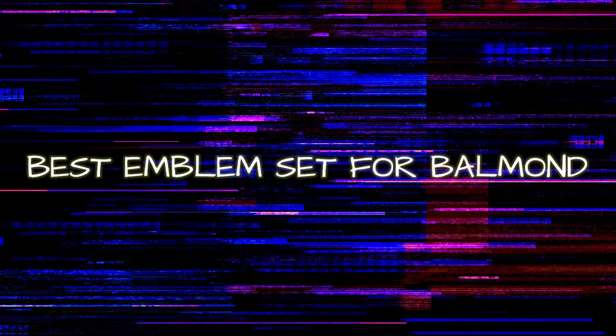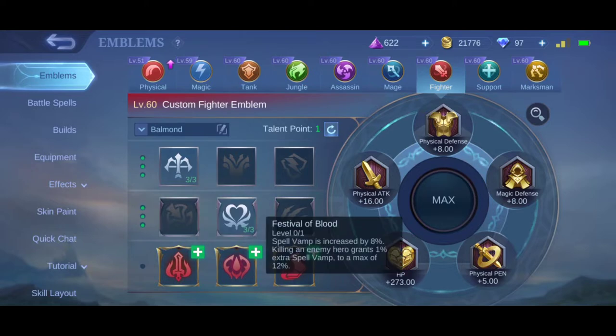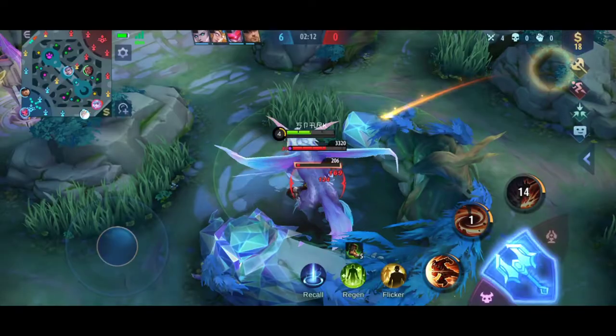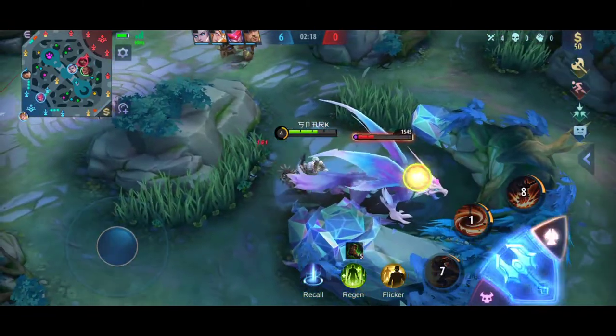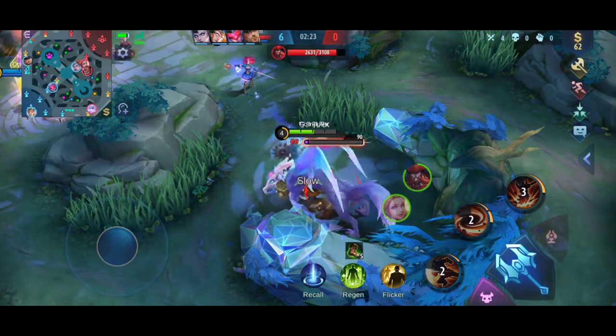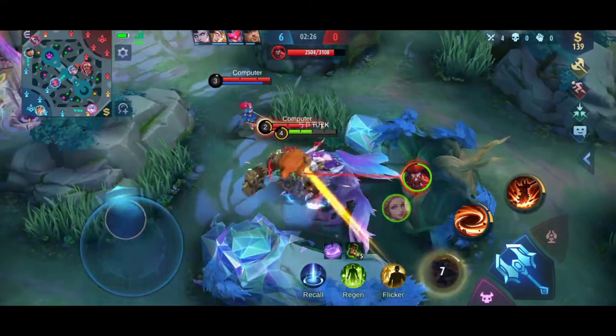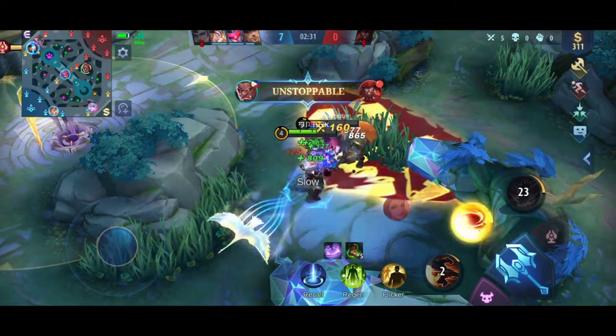Best Emblem Set and Spells for Bomin. Bomin is a hero that relies on his durability and damage to make the most impact in games. Use the custom Fighter emblem with Festival of Blood as the talent: Bravery +3, Persistence +3, and Festival of Blood. For battle spells, Flicker is highly recommended as it is very versatile — it can be used to flee from enemies or combined with your ultimate to create a devastating blow. Execute is another frequently used spell, as it can be paired with your ultimate to increase damage output.